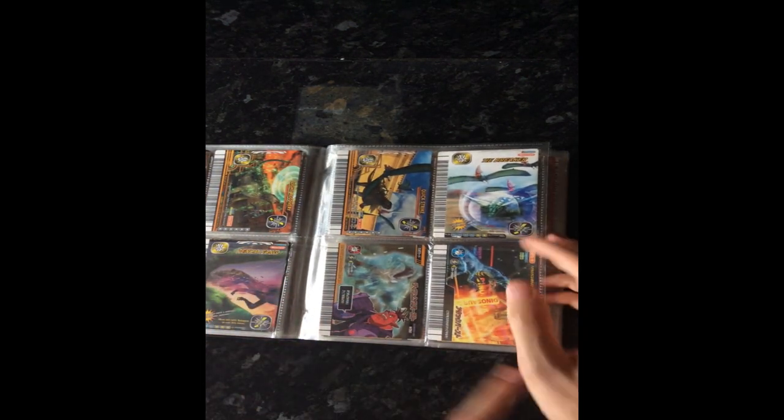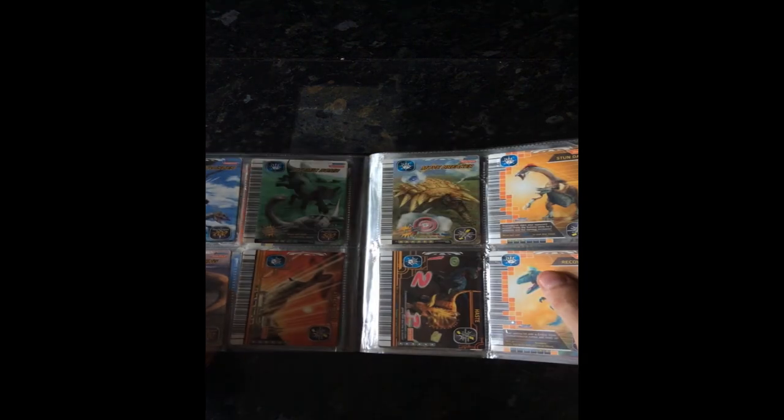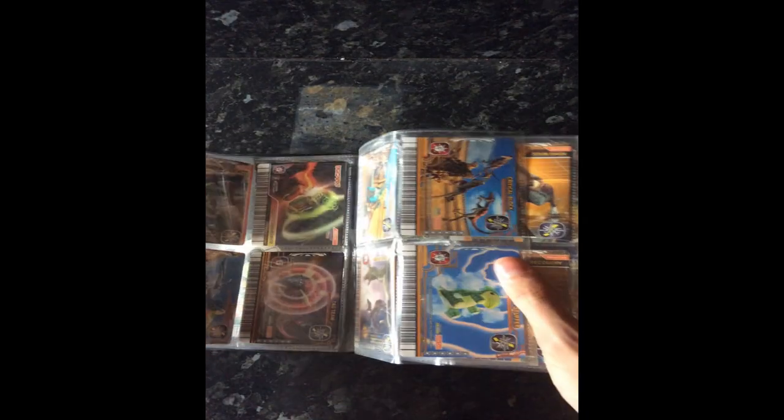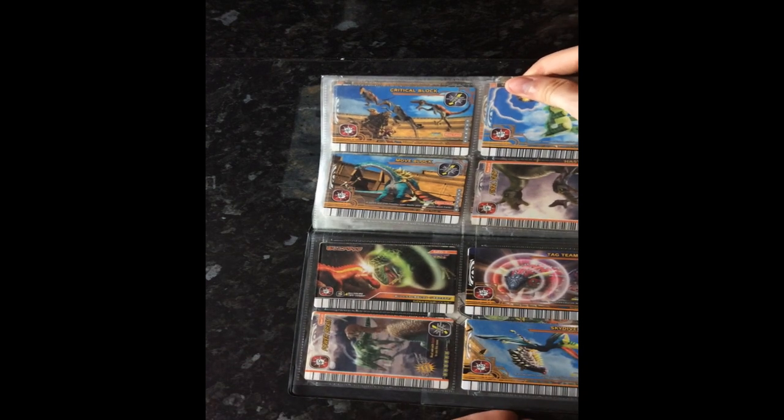And then these are two Japanese exclusive moves — Defense Burst and Attack Burst. If you're wondering why I have some Japanese move cards in here when I have the English ones, it's because I prefer the Japanese ones. For instance, I have an English TIE Attack, but I just prefer this one because it looks awesome — two titanic carnivores just headbutting each other. Awesome.